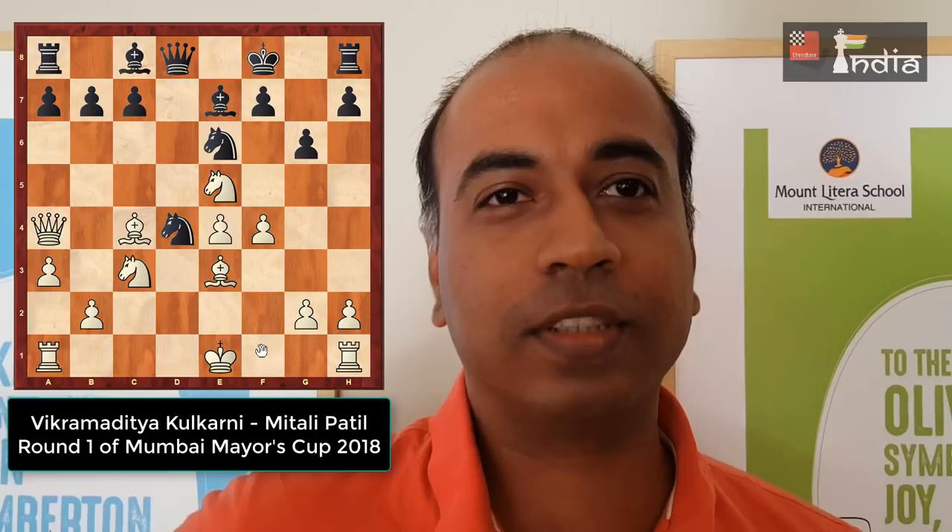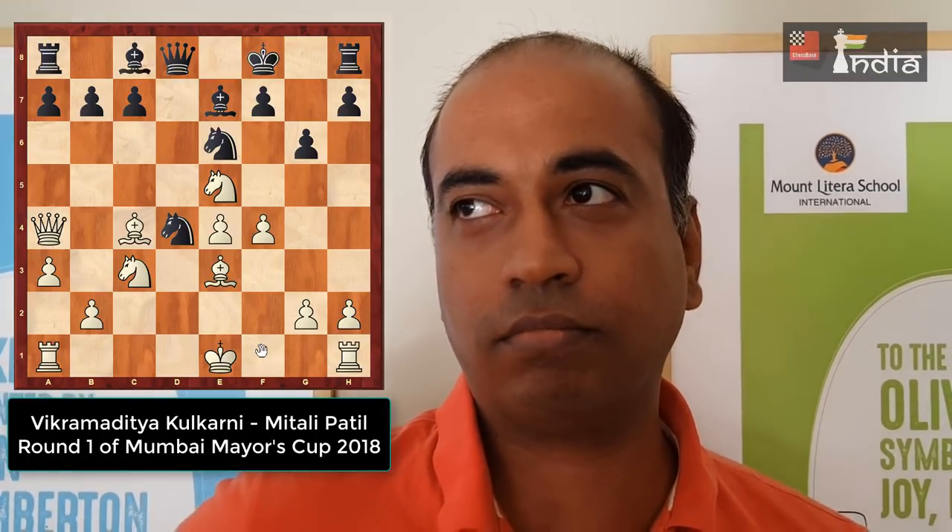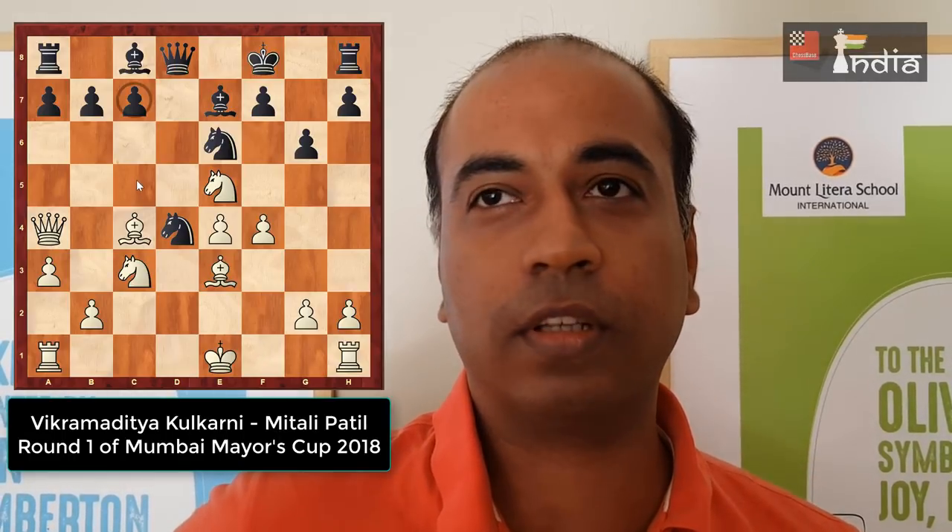King E4, then I played Bishop C4. Now the X-ray attack on F7 is coming. Then here she played C5. When Bishop into E6 came — Bishop into E6, Bishop into D4, CxD4, Queen into D4 — now the D6 Bishop is hanging and I am also threatening Knight into G6 check, and a natural troop is coming.